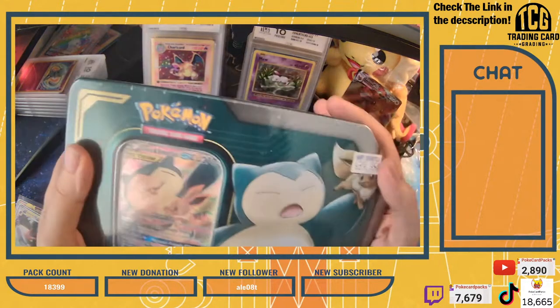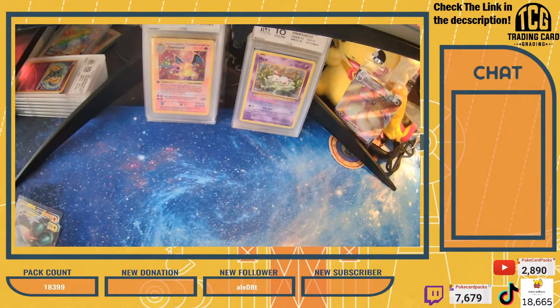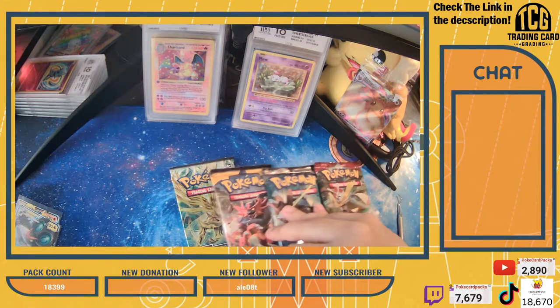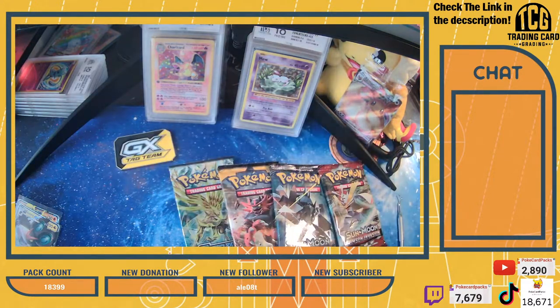Next up we're going to open one of these older tins - the Eevee and Snorlax tin. I forgot which packs these actually come with, but let's check it out. This is Eevee and Snorlax - I think there's four packs in here. Do you have Sword and Shield Battle Styles? I do have some Battle Styles, so if you guys are interested, maybe we can grab some Battle Styles packs too. This tin contains four packs: Crimson Invasion, Burning Shadows, Sun and Moon, and Steam Siege. It comes with a very metallic coin. Let me get the code card out for you guys and the special promo card as well.